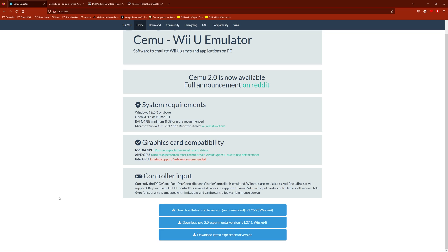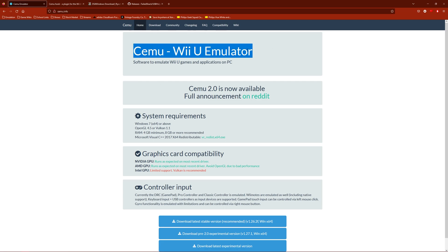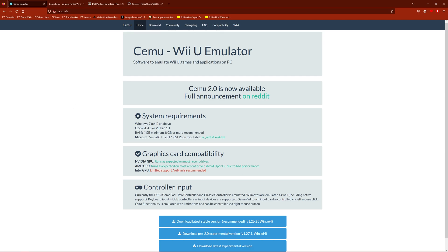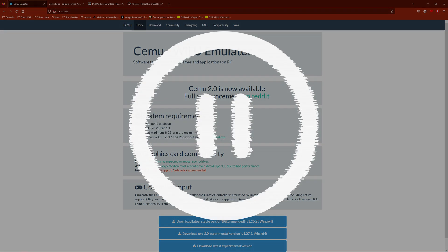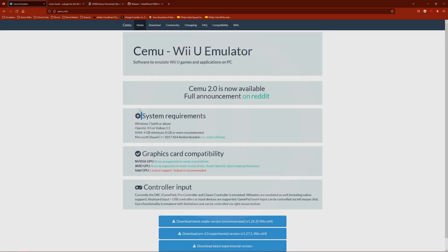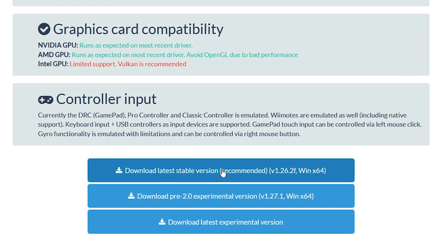I have timestamps below if you want to go straight to the sections, and I will have all the links you need in the description. With all of that said, please follow carefully. This is the website to download the Wii U emulator. Be sure you at least meet the system requirements — you need a pretty decent PC to run this game at around or above 30 FPS. Then go to the download link and select a stable version.